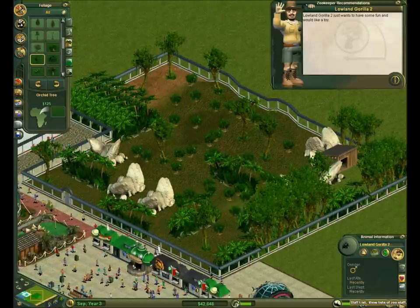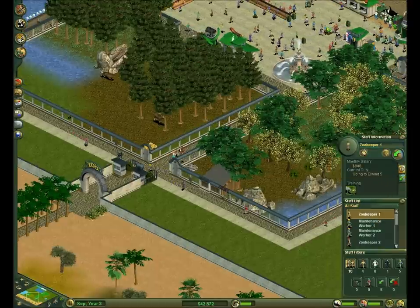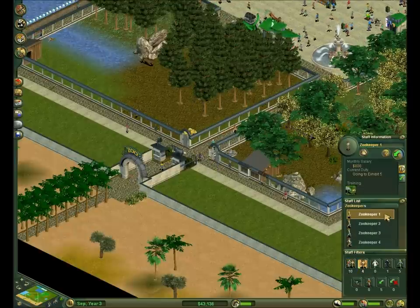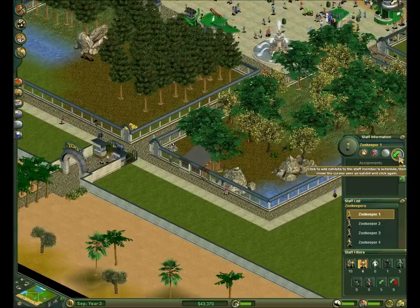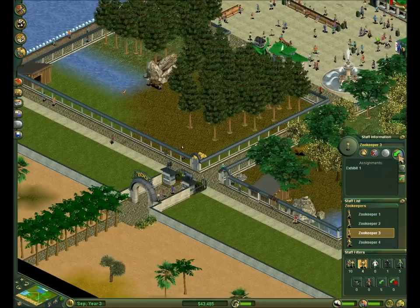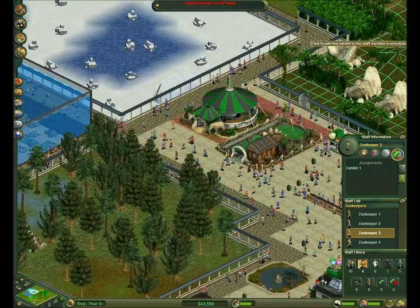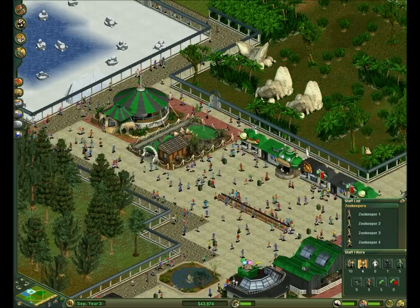Zookeeper — let's assign one. Zookeeper one, what does he have? Wait, how do I check? I can't remember. He only has exhibit one, so we're gonna make him also... we don't have any food. As a matter of fact, go there now.